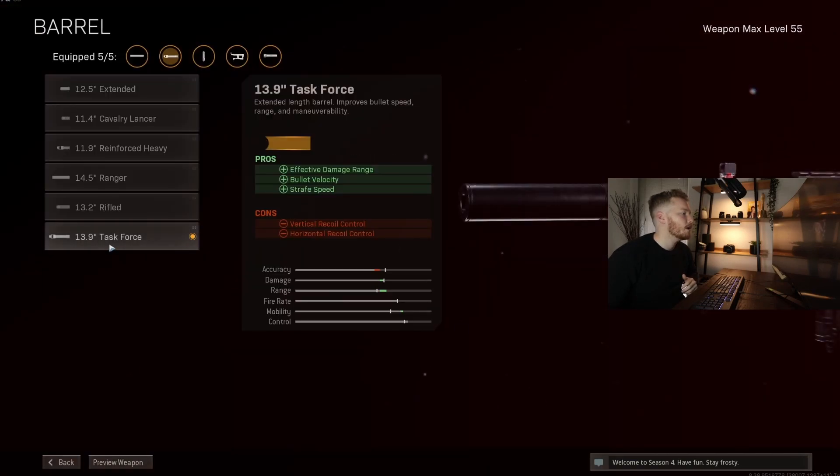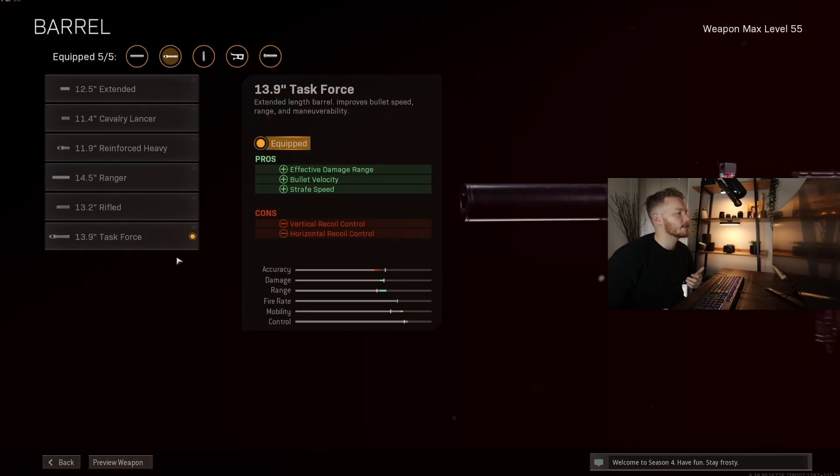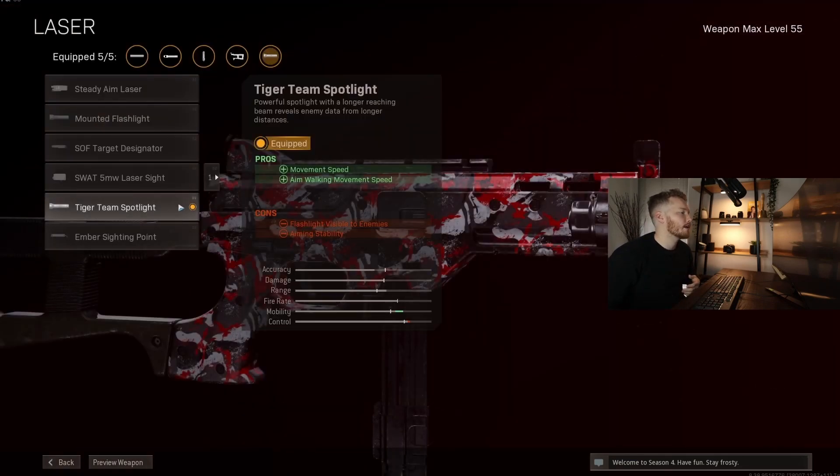Moving over to the barrel, we're going to run the Task Force Barrel for the increased strafe speed. Although it shows vertical and horizontal recoil as negatives, there's basically no recoil with this gun anyway, so that's kind of irrelevant.